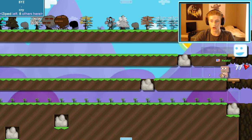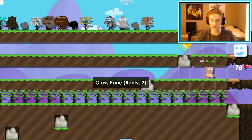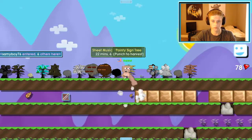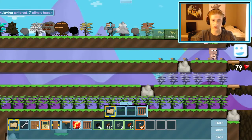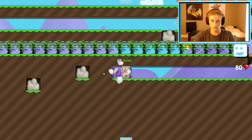This row is for grass, this row can be for wood blocks, this row can be for glass — don't ask me why I'm making glass. I'm gonna make another row for lava. Hey, a worm!